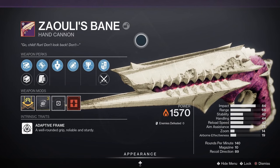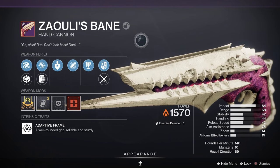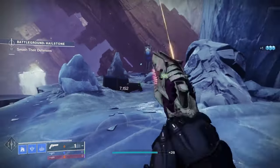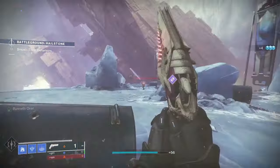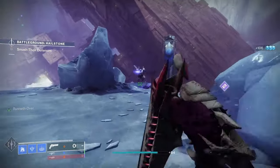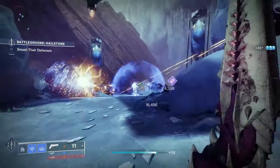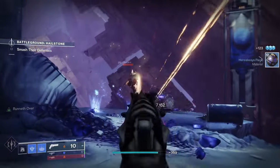Next up we've got Zauli's Bane, a legendary energy hand cannon with an adaptive frame, meaning it's got a well-rounded grip, it's reliable and it's sturdy. This one comes from the King's Fall Raid and it comes with the origin trait Runneth Over, where reloading near allies overflows the magazine. The King's Fall Raid is in the Legends tab on the Director and all the content in there is free for all players.